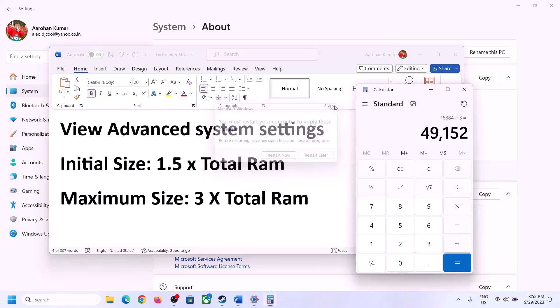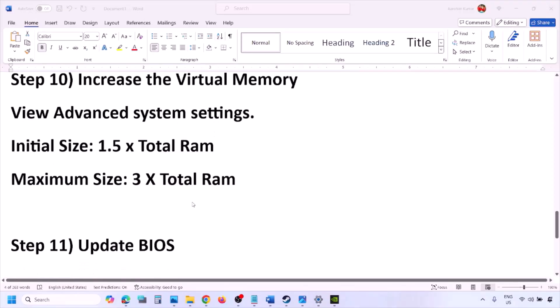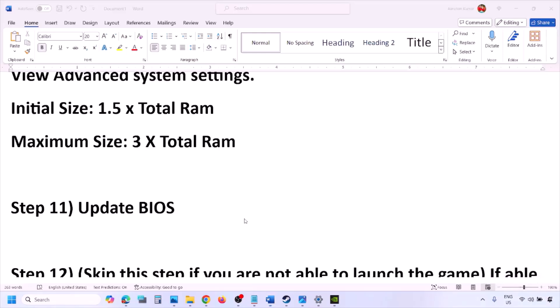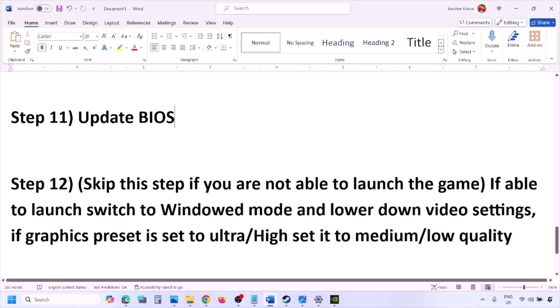The next step is to update the system BIOS. Go to your system manufacturer's website — Dell, Lenovo, etc. — select your model number, and find the latest BIOS update on the software and download page. For laptops, make sure the battery is above 10% and the AC adapter is connected before updating. During the BIOS update the system will restart; do not unplug the power cable. After the update, log in and launch the game.